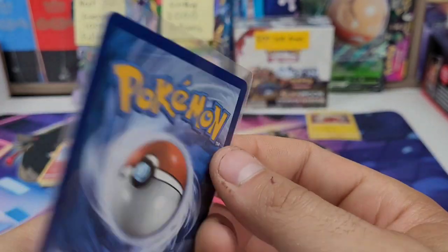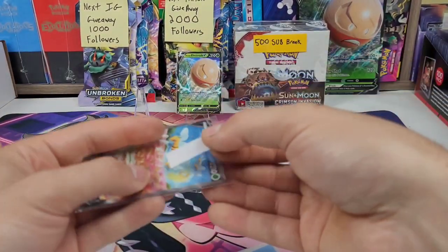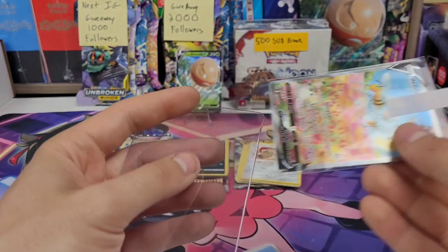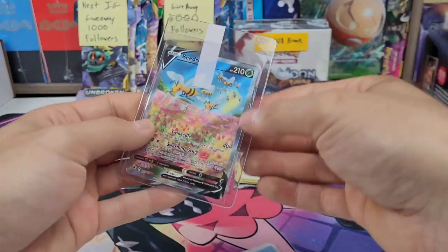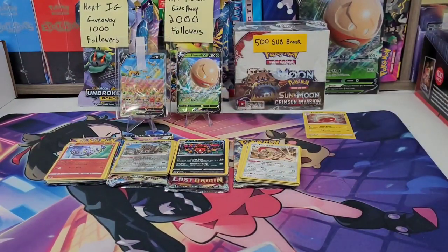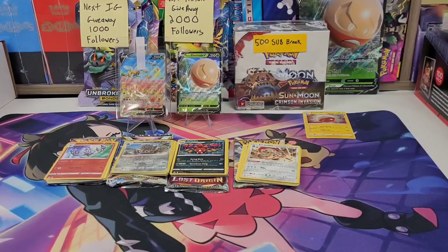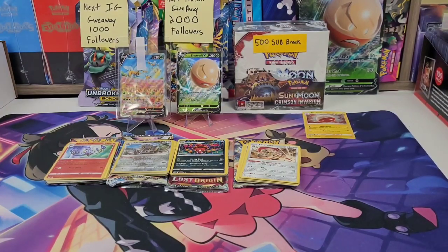Let's take a proper look at the Beedrill V alt — that is beautiful. Very happy with that. Let's get that prepped and put it into the PSA box. There we go, that's prepped and good to go. The V is just going to go into the guaranteed hit box. Basically when I do my box breaks, most of the time I'll do a guaranteed hit — so you buy a pack, sometimes it's included in the pack price, sometimes it's an extra dollar or two, but I roll six dice and depending on the number you get, you can get anything from a V all the way up to an alt.